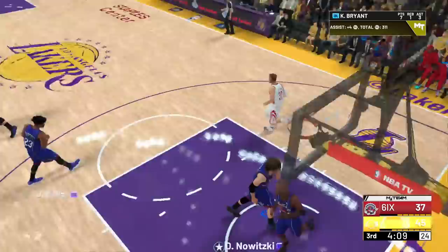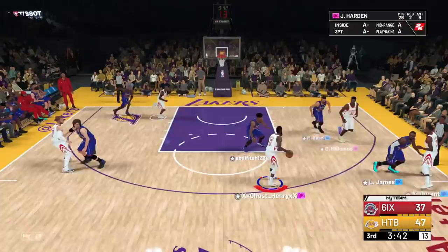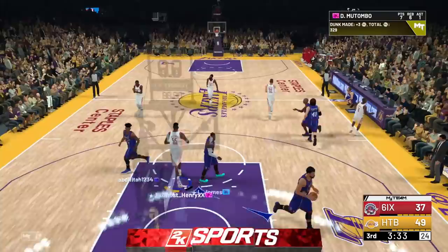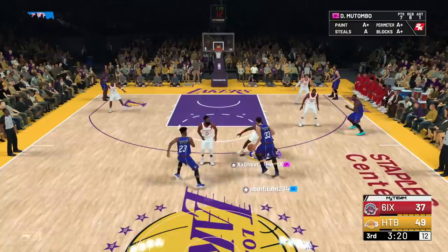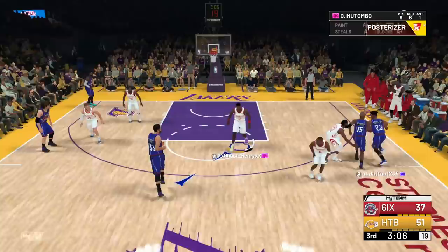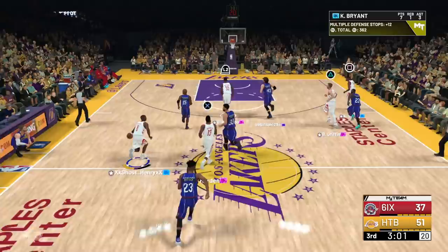Going to Kobe — Kobe behind the back, going all the way to the rim. Let's get a nice pick and roll — behind the back, driving through, Dikembe is rolling, nice easy dunk. He reached and got burned. You don't have the ball control baby — give it to me. Dikembe one-man fast break! Taking that steal — going straight to Kobe, then to Harden, slow down, pump fake to Kobe for three. Good ball movement, good three.